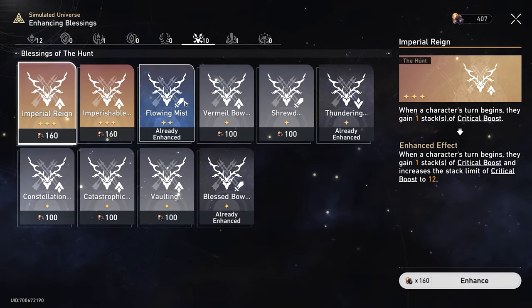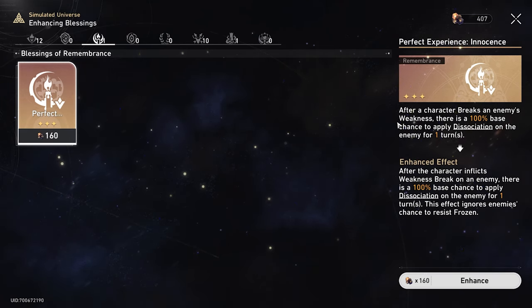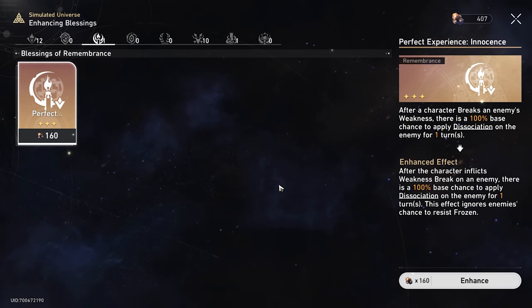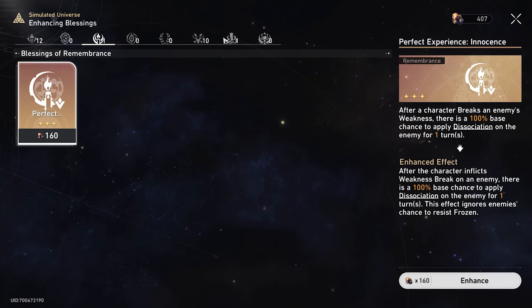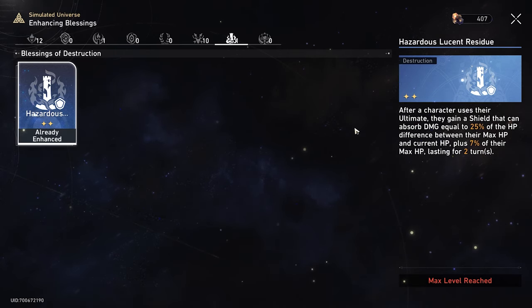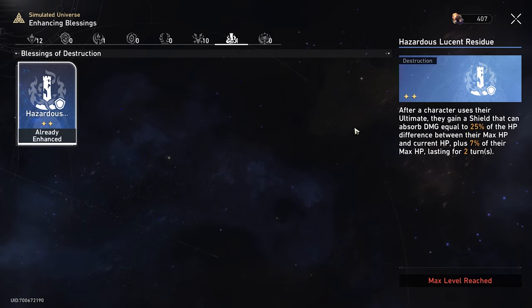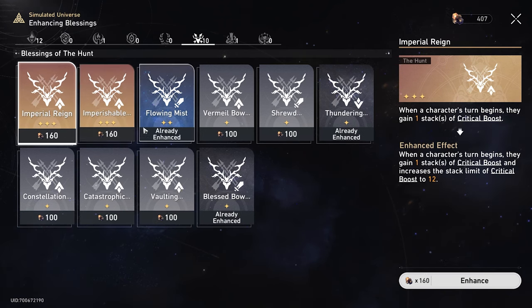I'm mainly maxing out buffs from the Hunt path as possible because I'm running the Hunt path — I've got ten of those, so that's pretty good. Got one Remembrance buff: pretty good blessing — after a character breaks an enemy's weakness, there's a 100% base chance to apply dissociation, basically getting freezing, and this effect ignores enemies' chance to resist frozen. That's pretty good.